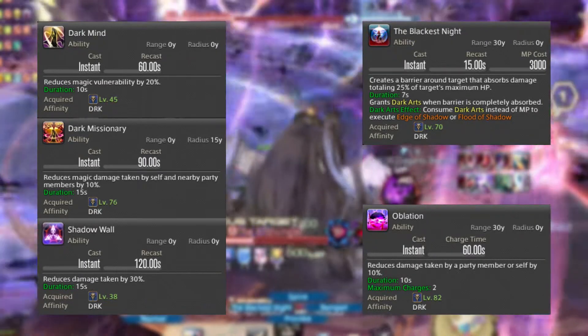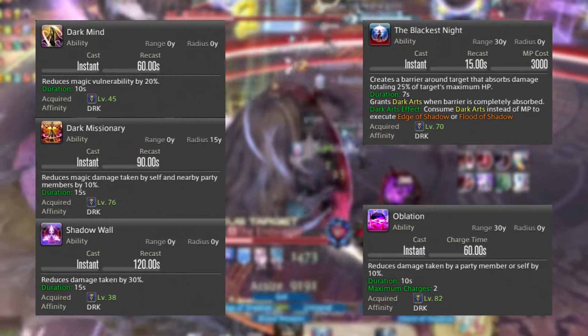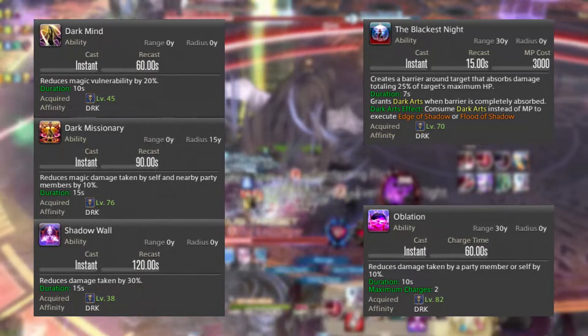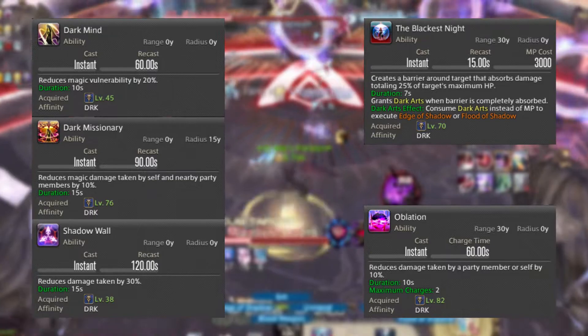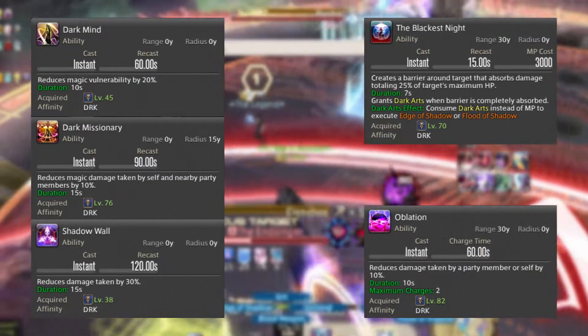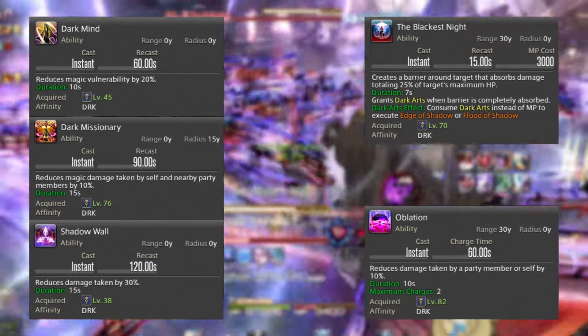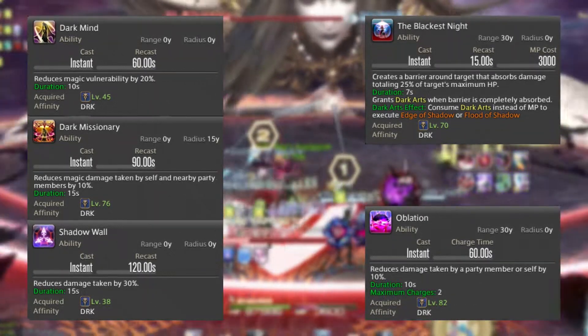After that we have Dark Mind, your 1-minute cooldown, which mitigates magic damage by 20% for 10 seconds. We then have Oblation, which has 2 charges and a recast timer of 60 seconds per charge — the skill mitigates incoming damage by 10% and can be used on self or party members. Blackest Knight is Dark Knight's signature mitigation skill: at the cost of 3000 MP, you erect a barrier on yourself or a party member which absorbs damage equal to 25% of the target's maximum HP.